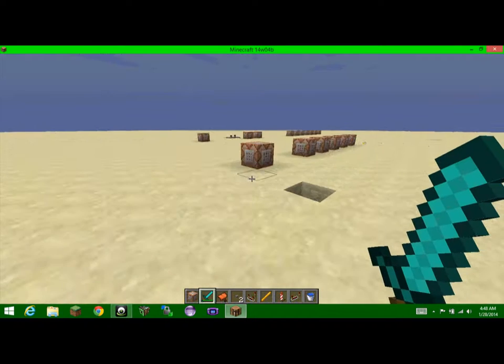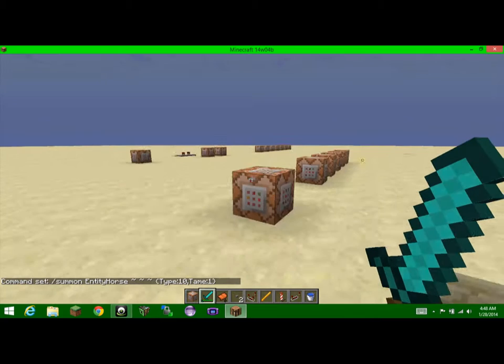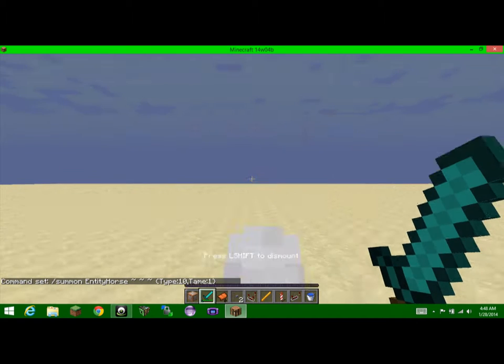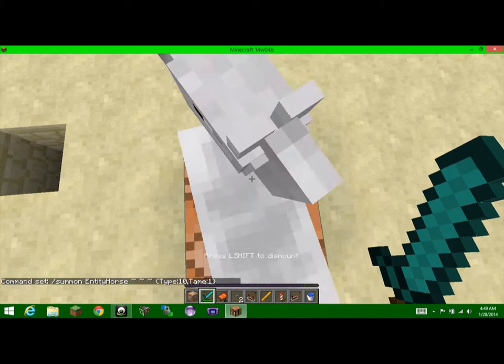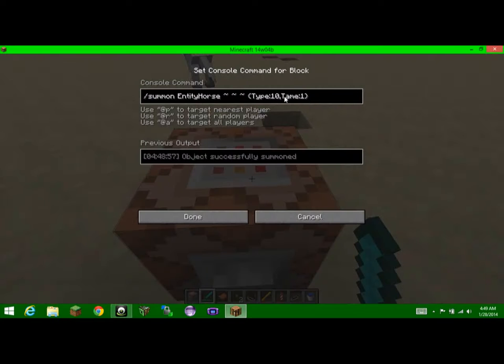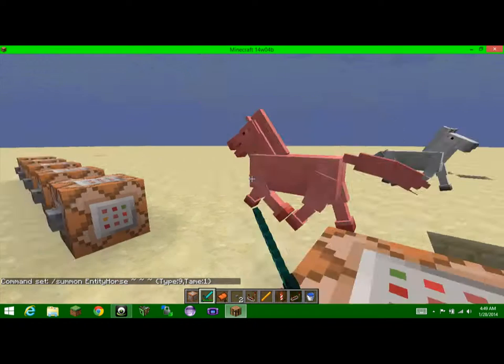And the last thing — if I change the type to, say, 10, I don't know what's gonna happen. What if I change it to 9? Alright, so type 9 gives you all white horses.